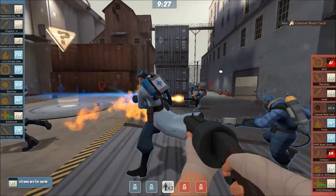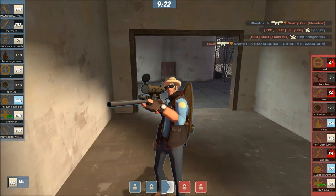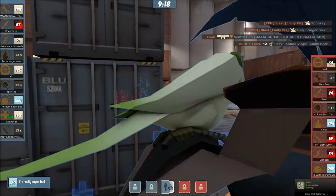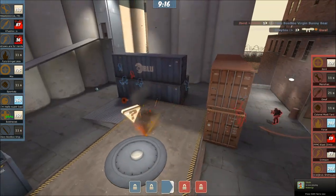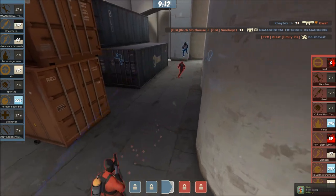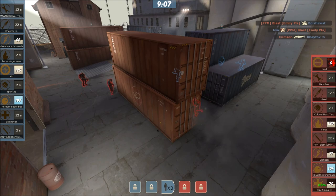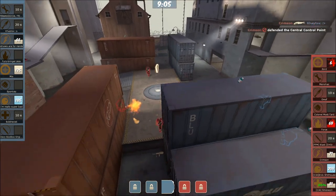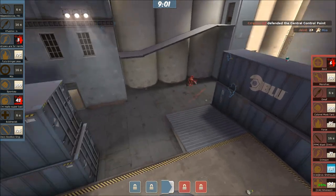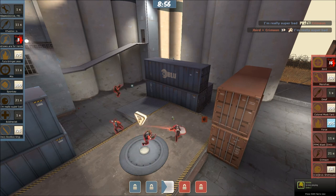Strauss finds a demo, but Mio takes out the Heavy, so a lot of their advantage is gone. Double kill coming out for the Spy - assassination classes on both sides. Engineer getting a little bit overzealous. 5 on 6 now. They find Bolshevist as well - Snipes, man. Assassin classes are going huge right now. Pyro's here to defend the integrity of the point. This demo is a little bit overextended. Super Bad holds out. That was a crazy fight, but it goes out on Red's side.